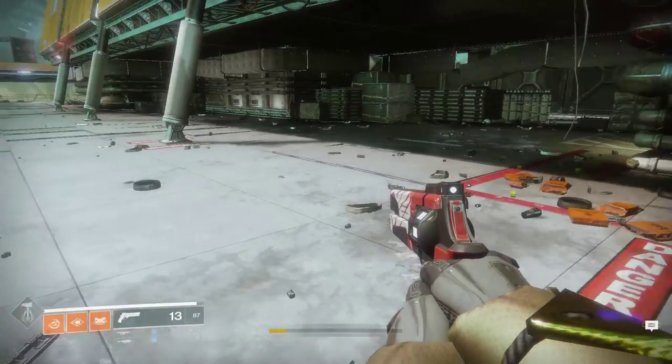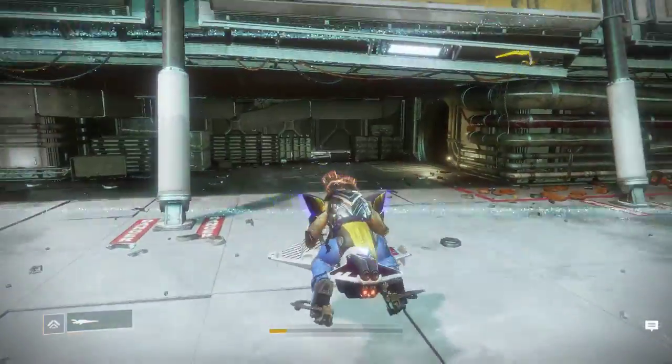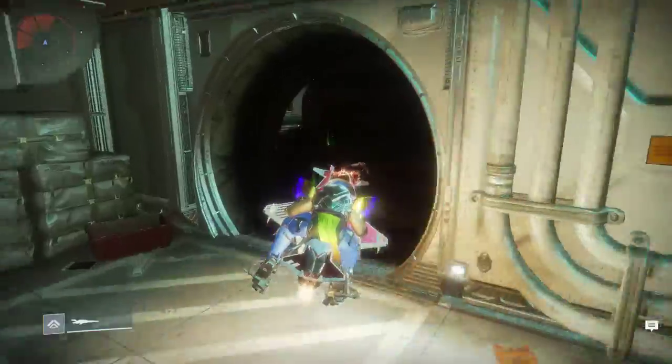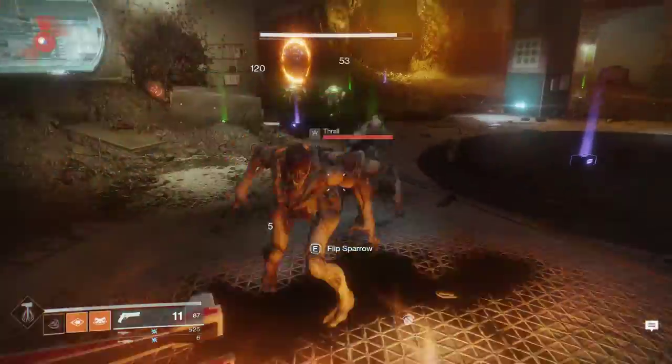You teleport to the Rig and then get to the public event with two wizards, as you all should know. The easiest way: you go in here, you see the wizard, kill the wizard, and kill everything else.